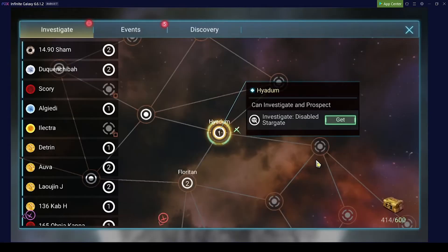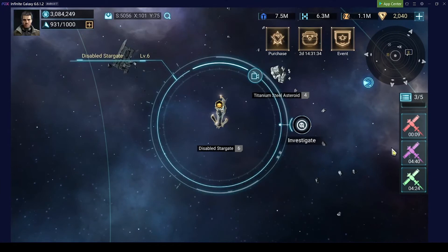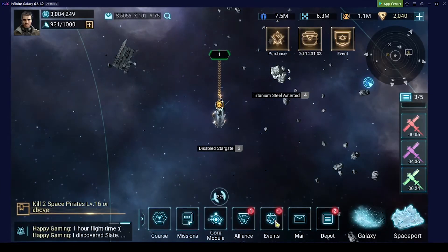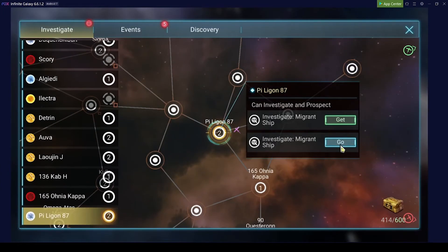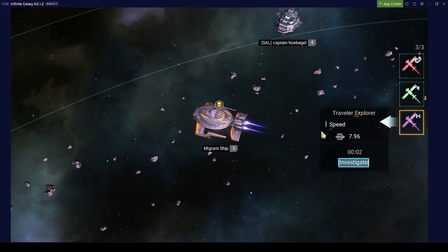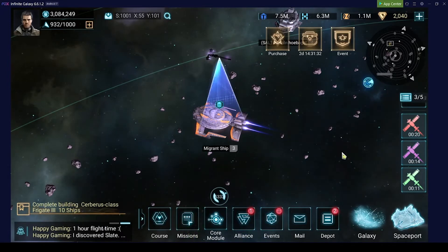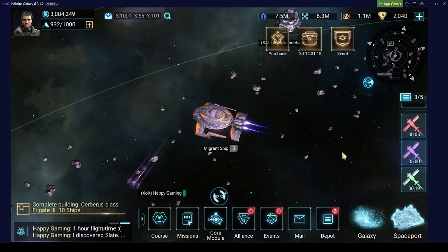It goes pretty quickly if you do it like this, and the more drones you have the faster it will be. But even with only two drones, you will be mainly just busy clicking — you'll have nearly no waiting time in between, because 99% of the time you just jump from one system to the other, which takes less than one minute. You do the scanning, go to the next task, hopefully in the same system, and this only takes a few seconds per system.